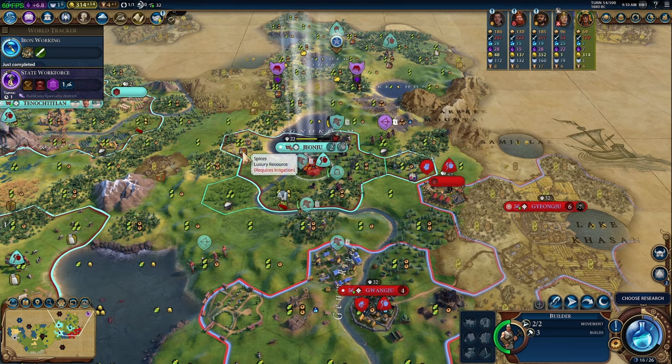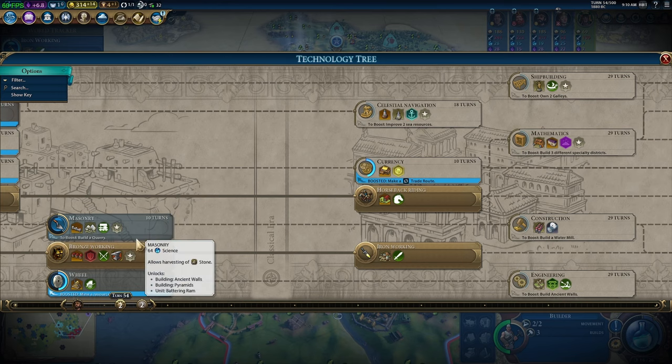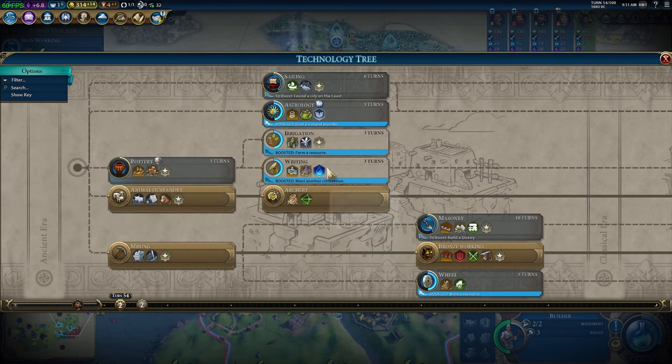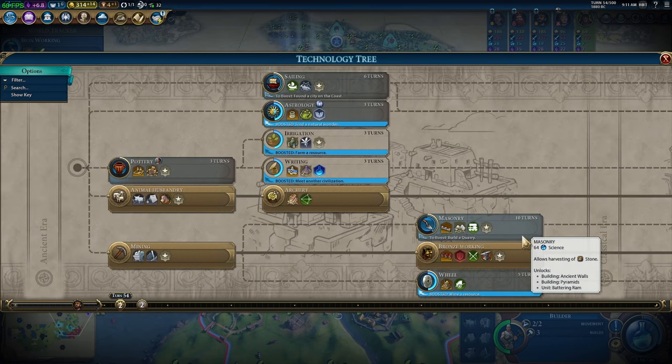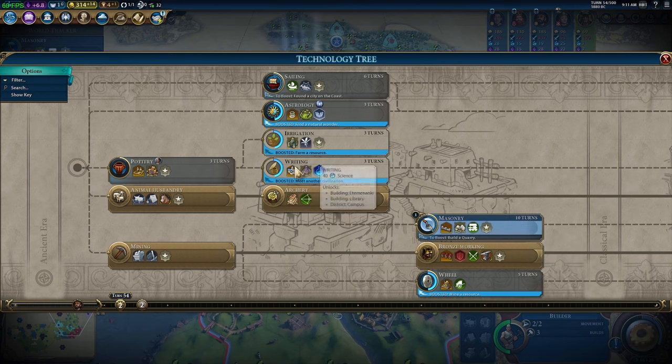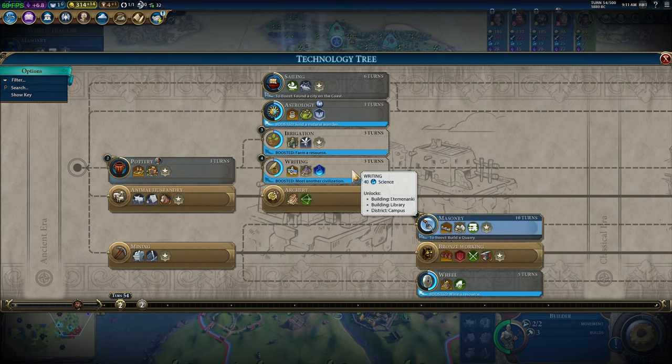He earned his promotion — we'll take Battle Cry. We have a builder and I want to get these luxuries online to get the combat bonus we have as the Aztecs. I was going to go straight into Masonry to unlock battering rams, but I'm thinking about detouring to Irrigation. Actually, no — we're going to go Masonry first, then Pottery, then grab Irrigation quickly, then hit Writing. That'll be the route.